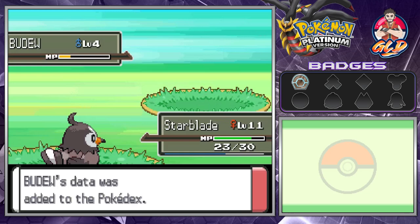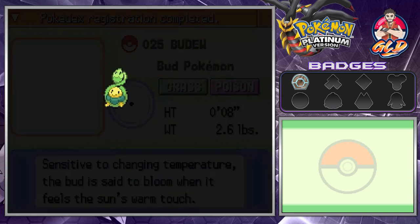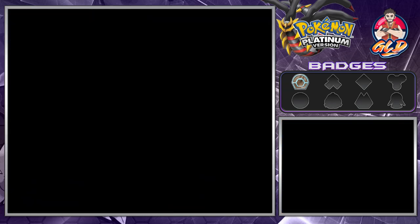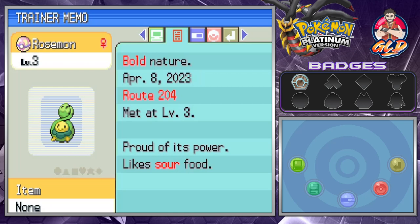Everybody say hello to Rosemond — because it eventually evolves into a rose. Welcome to the team! Let's take a look at our newest Pokemon. We went off screen to capture a female version because we like it to match the Rosemon Digimon theme. Don't worry — this whole team is not going to be all female. As you can see, Budew/Rosemond is both a Grass and Poison type with a Bold nature.